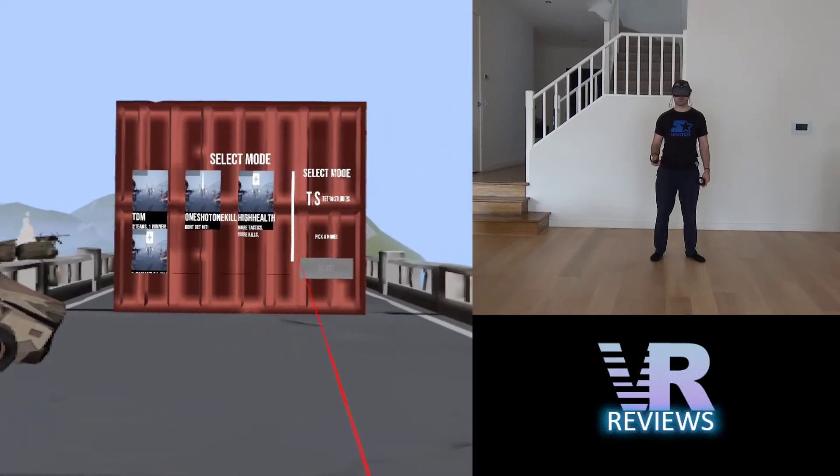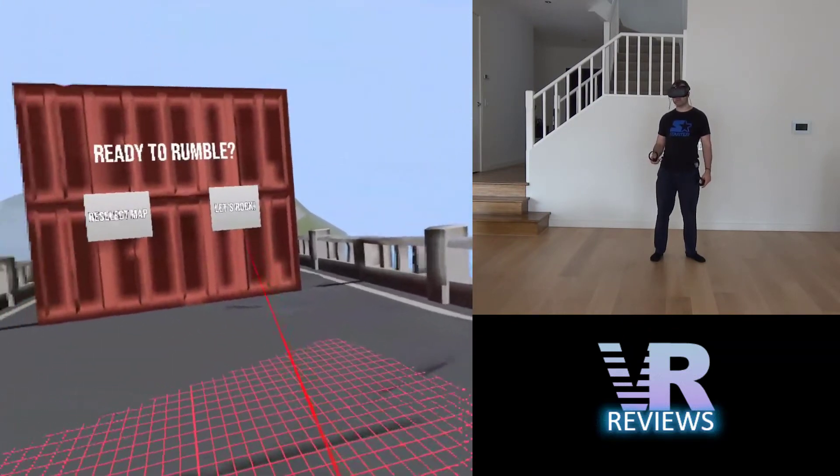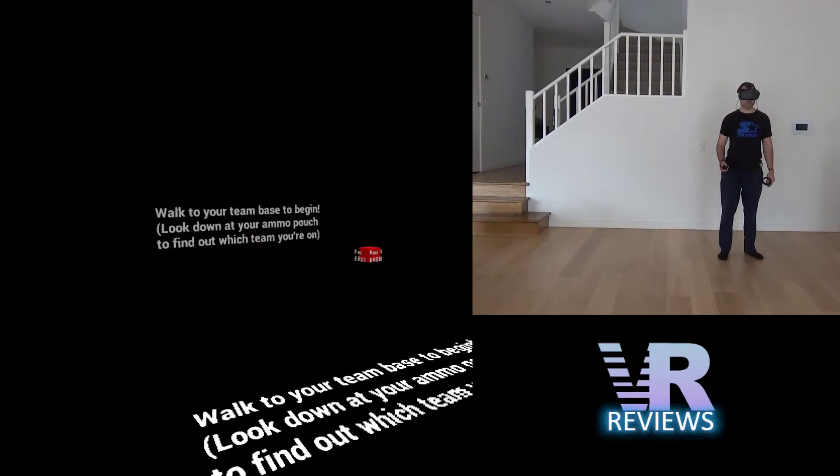You've got all these different gameplay modes that you can see here. You also have three maps to select from. When you're ready to play, you walk to one of the bases, the other person who also has a Quest headset walks to the red base, and you can fight.